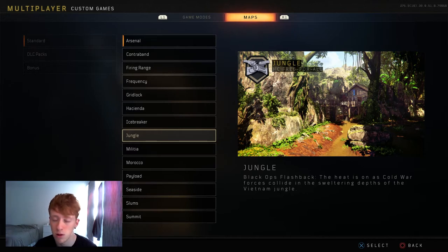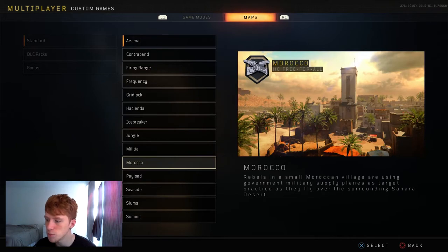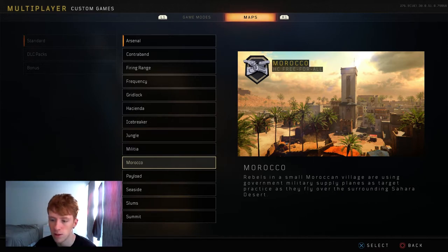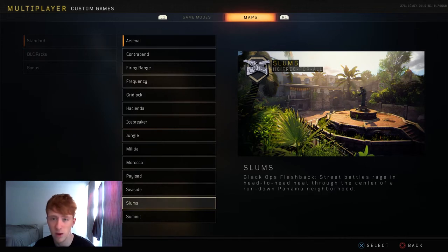I'm not too sure about Gridlock because you can get a bit of luck either side — there's quite a good couple of spawn traps, so I'd probably rank it just in the middle, maybe slightly a little bit higher. Icebreaker is one of my personal favourites to snipe on, so I would definitely recommend — if you come into a lobby, do not back out of this one. Jungle is one of the worst to be honest.